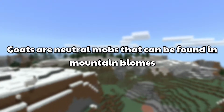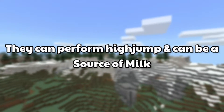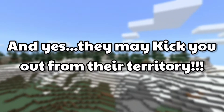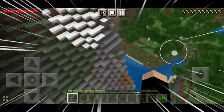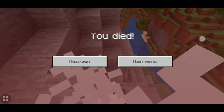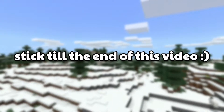Goats are neutral mobs that can be found in mountain biomes. They can perform high jumps and can be a source of milk. They may also kick you out from their territory. If you want to know more about them, stick till the end of this video.